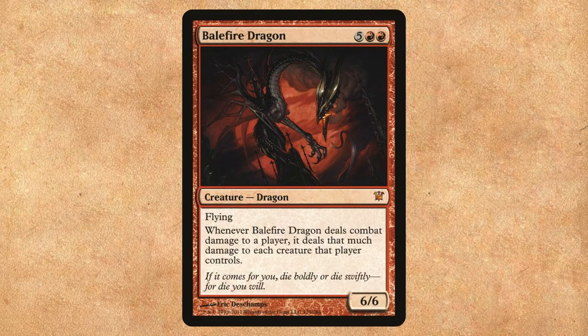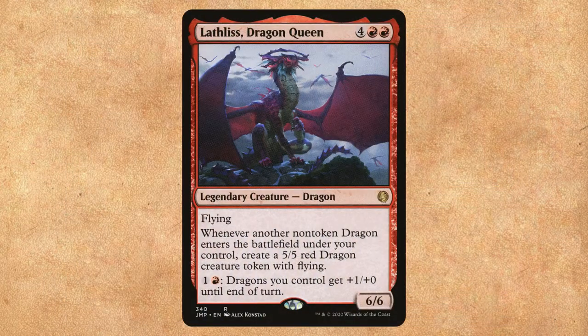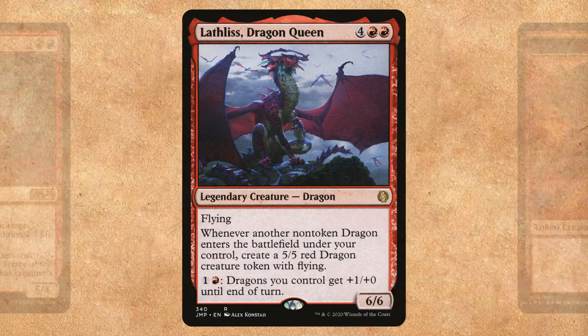First up, there's Balefire Dragon. When this dragon connects, it's going to deal that much damage to each creature that player controls — a massive board wipe. Lathless, the Dragon Queen, is going to give us a massive token army of dragons every time we play one, and is going to pump our dragons.